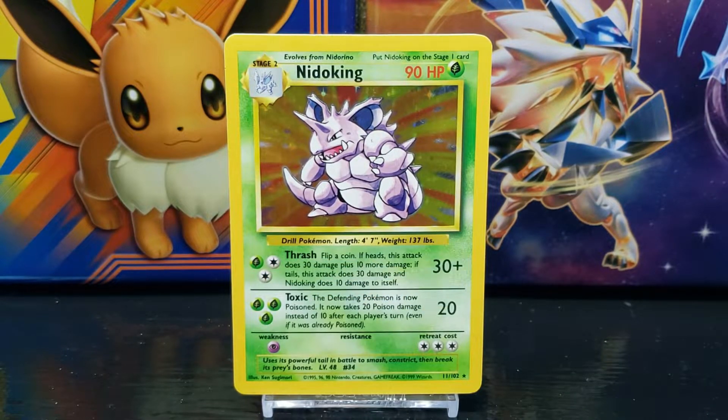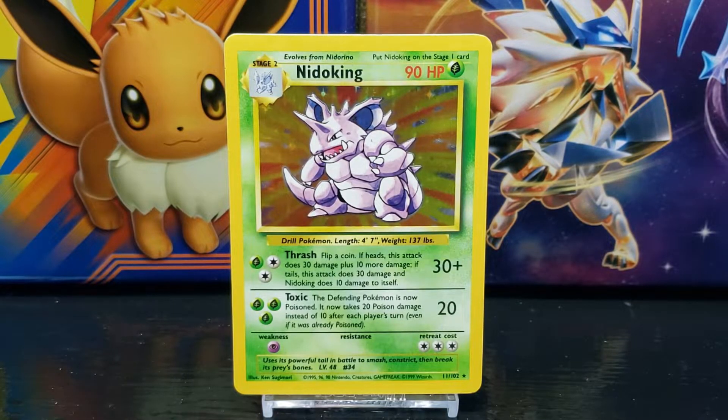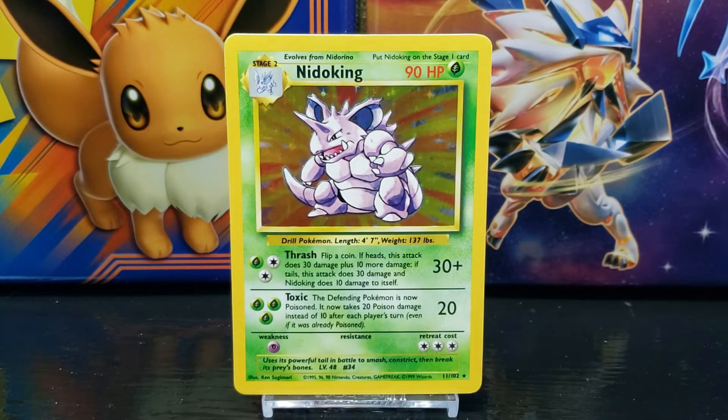Nidoking's second move is Toxic, which states: the Defending Pokemon is now Poisoned — it now takes 20 Poison damage instead of 10 after each player's turn, even if it was already Poisoned. The attack does 20 damage and the requirement to use the attack is three Grass energy.